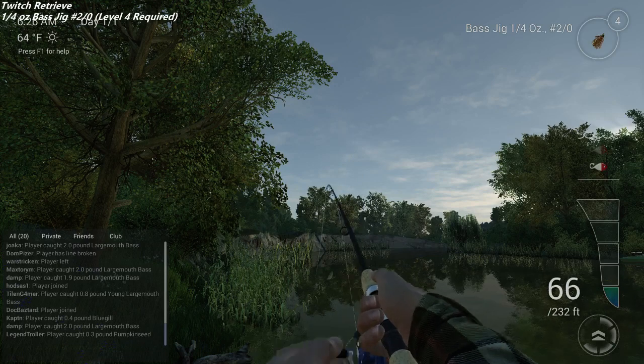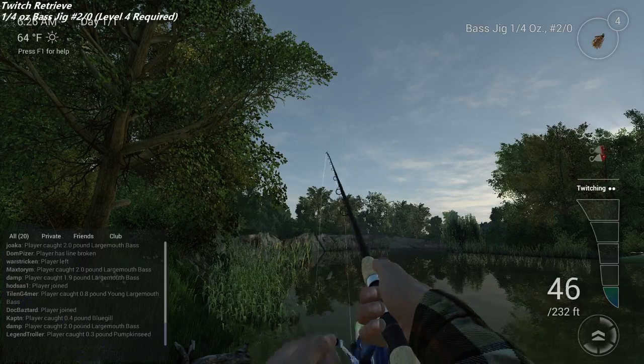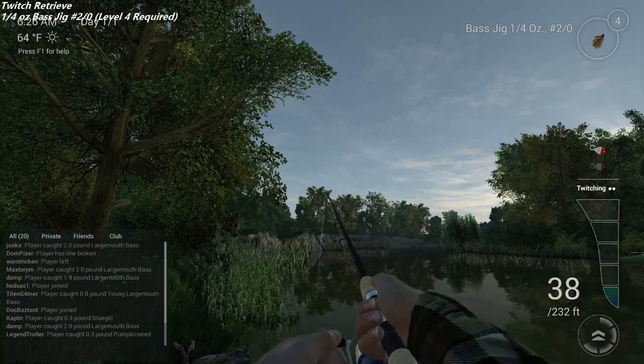In the earlier stages of the game it doesn't matter as much, but as you get to higher levels there are certain fish that want a really good presentation or they're not going to bite. The more dots you have filled in, the more likely you are to get a bite. Right click, right click — and you want to keep it off the bottom to avoid snags.